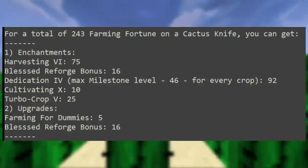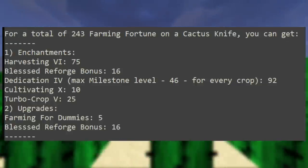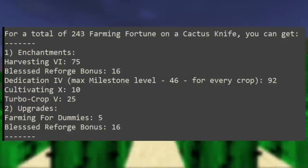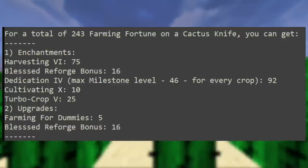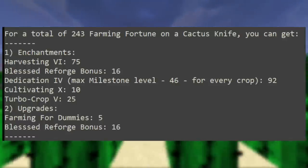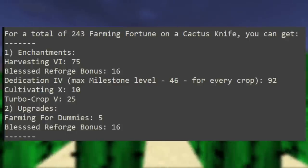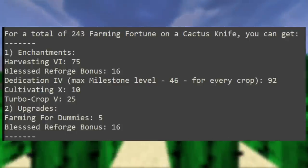Farming for Dummies books give 5 extra fortune on the hoe. For the cactus knife, you can get a total of 243 farming fortune. You'll need Harvesting 6, Dedication 4 at max level for 92, Cultivating 10 for 10, and Turbo Cactus 5 for 25 fortune. The other upgrades are 5 Farming for Dummies books for 5 fortune and the blessed reforge on the recombobulated tool for 16 fortune.